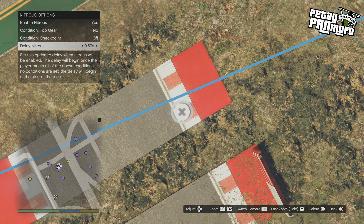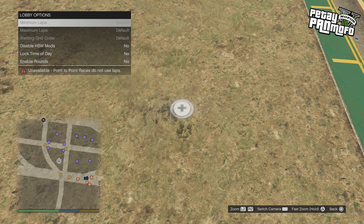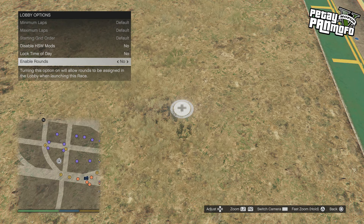The delay will start after all other conditions are met — so say you've got checkpoint 2 condition, the timer will start when the player gets to checkpoint 2. In lobby options you can enable rounds so the host can choose whether to have multiple rounds when hosting the job.